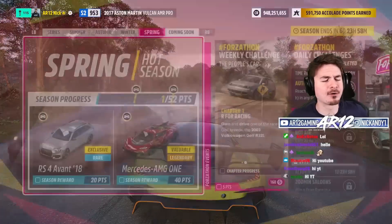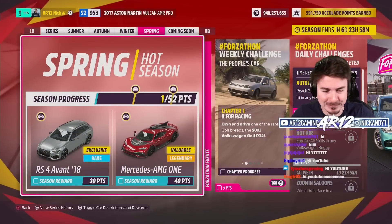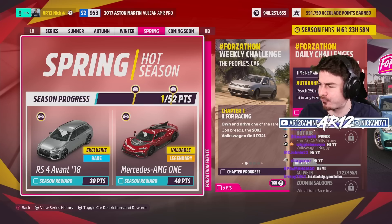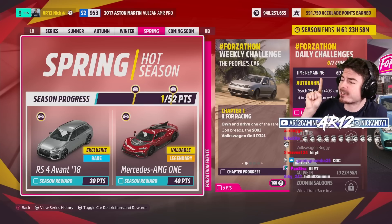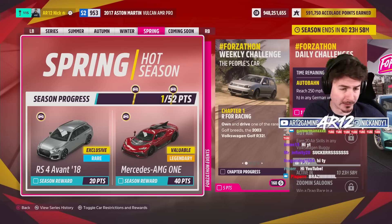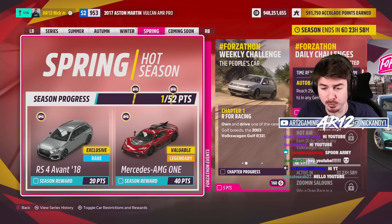Also this week, there are two brand new vehicles in Forza Horizon 5. This is the Audi RS4 Avant, which we're going to be unlocking tomorrow. It's a super cool car. All you need to do to unlock it is get 20 points in the festival playlist, so it should be pretty easy.